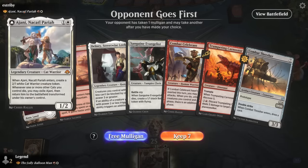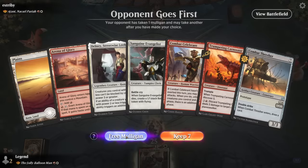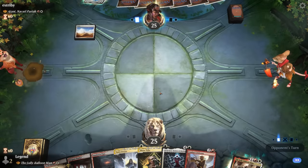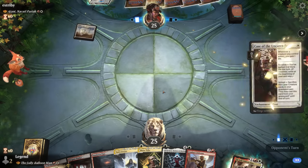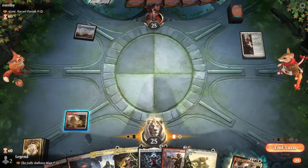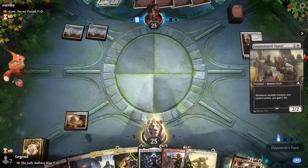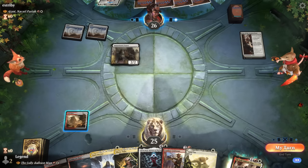Game 3: we're on the draw facing Ajani — a red-white aggro deck. We want some cheap interaction; this hand is a little clunky. Mana Tithe could be fun — we can fetch a Plains to counter Ajani, which is the best answer. A potential Uneaten Feast for life gain is fine. We prioritize keeping up Mana Tithe, but the plan doesn't quite work out as the opponent plays Orator first.